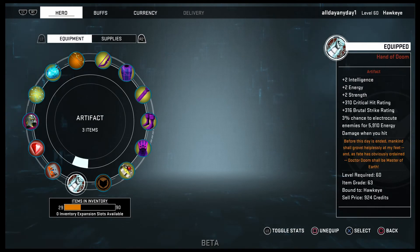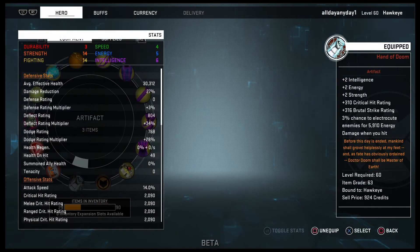Hand of Doom — you get this from farming Dr. Doom at the Doom Castle operation. Probably one of the best artifacts in the game, along with the Curse artifact from Odin's Palace. Hand of Doom gives you one of intelligence, energy, or strength, plus a critical hit rating, a brutal strike rating, and a 3% chance to electrocute enemies for 5,910 energy damage when you hit them.